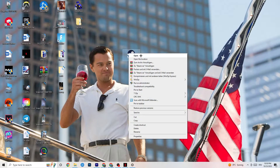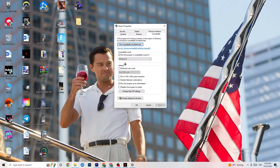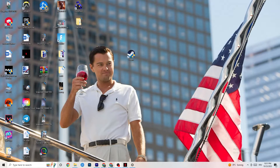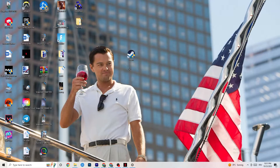If that doesn't fix it, close the game and launcher, then right-click the launcher shortcut again and go to Properties. Click on the Compatibility tab and copy these settings: enable 'Run this program in compatibility mode for' and select Windows 8 as the latest option. Disable reduced color mode, disable 640x480 screen resolution, disable full-screen optimizations, and enable 'Run this program as an administrator.' Click Apply and OK, then restart your PC. You can also do the same thing for your game's desktop shortcut.